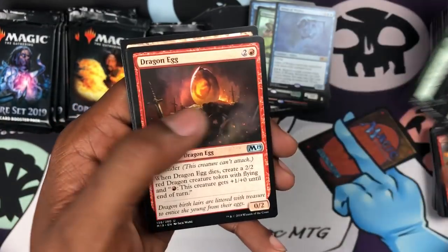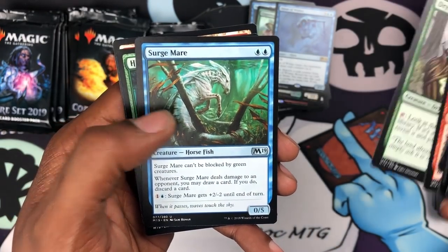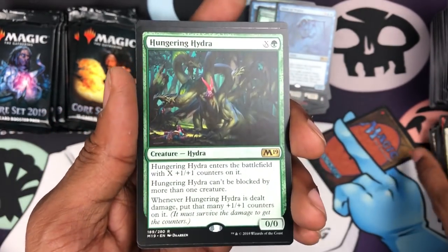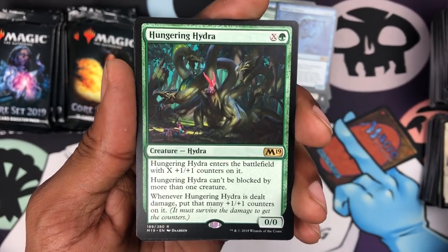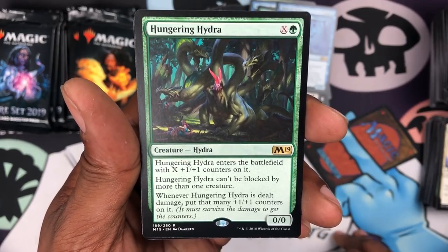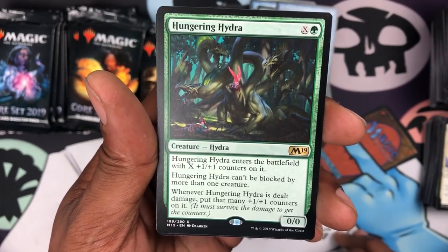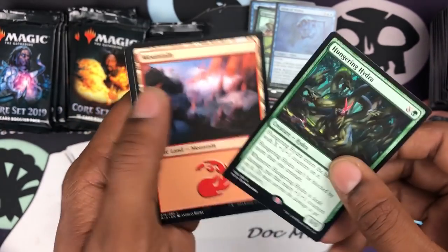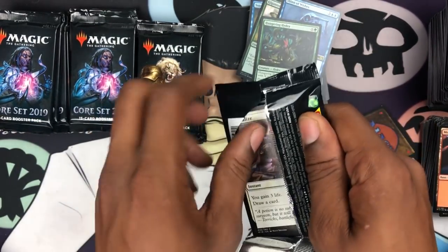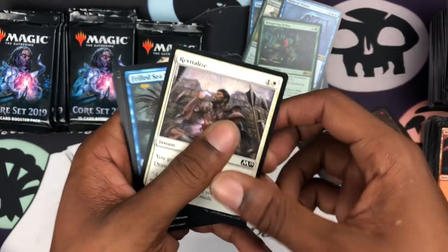Dragon Egg, Dryad Greenseeker, Surge Mare, and we got a Hungering Hydra — man, this thing is pretty freaking crazy. It's almost like Bigger — green X, comes in with X 1/1 counters on it, can't be blocked by more than one creature, and whenever it's dealt damage, you put that many 1/1 counters on it. It must survive the damage to get those counters. Really sick card — it's like Berserk but for itself.